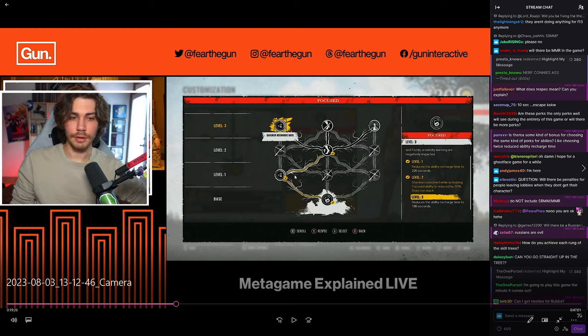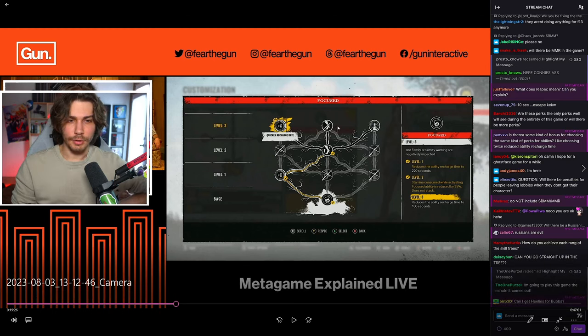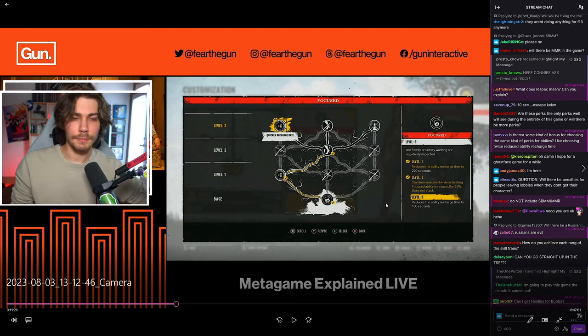If you go left at level one, that reduces the ability recharge time to 220 seconds. At level two, you can go up or to the right — stamina consumed while activating the focused ability is reduced by 35%, and does not stack. Then going left at level three reduces the recharge time to 180 seconds from 220, so minus 40 extra seconds. The middle path might make it so you don't run out of stamina at all.